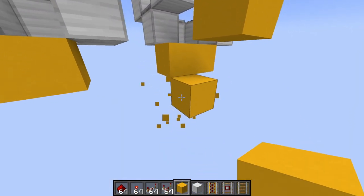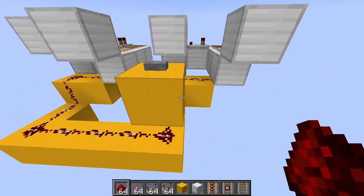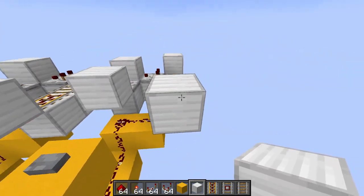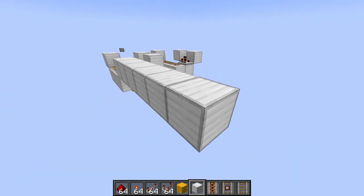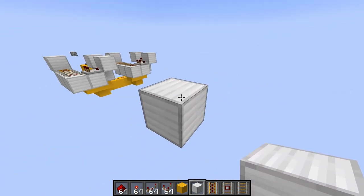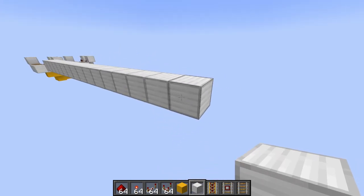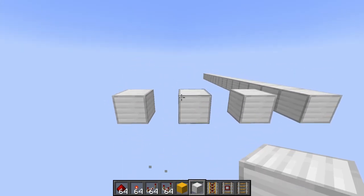We can pretty much just connect these up like this, under the button — that's going to work. From here we're going to go — this is the right side — at the end of this we're going to go one, two, three, four, five, six, seven, eight, and get rid of all those seven because the eighth block is what we're going to keep. And here we're going to go out sixteen blocks, then make four more columns like this.